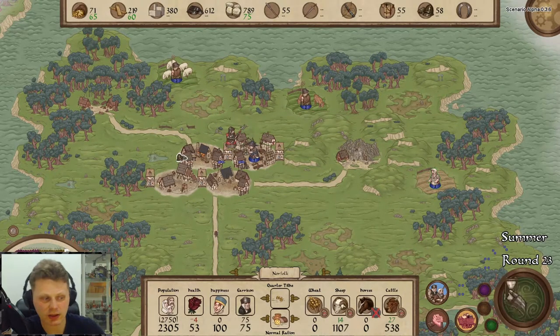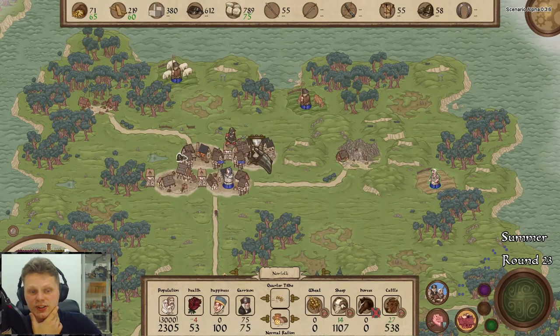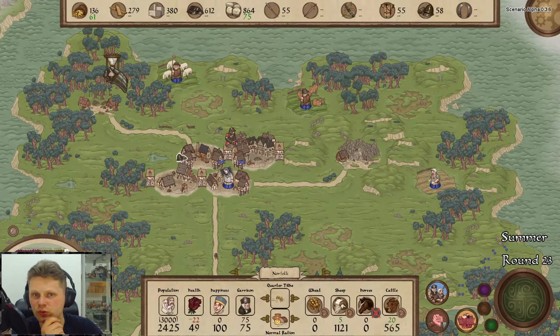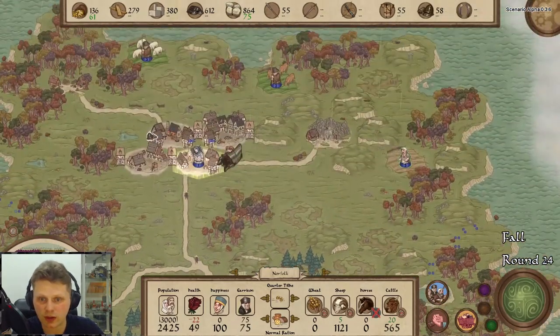One more turn and this will be upgraded. Let's see what it'll do. The trader is not here yet. Once he does, we'll do the selling of sheep — or transfer the sheep — because we're over 100 right now. The trader has returned and the upgrade is done.